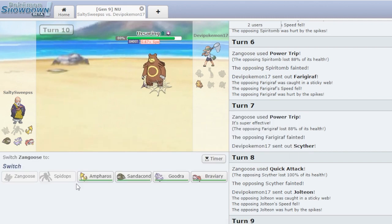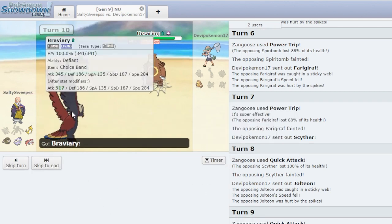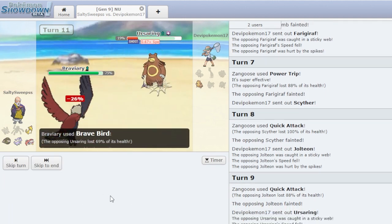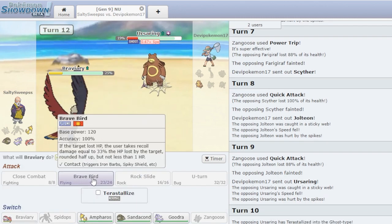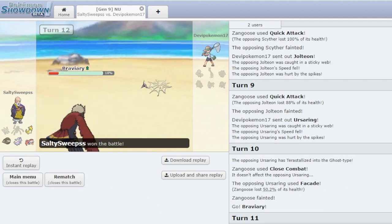Huh, got a little ahead of myself. Not gonna complain, though — we probably needed a little bit of a humbling right there. Let's just go Braviary. Hit him with a Brave Bird here. 69%. He might get the kill — no, he's not. I don't know why he isn't using Guts; I'm surprised he's not holding a Flame Orb. We'll take it. Got a little humbled there at the end, but overall pretty great start right there.